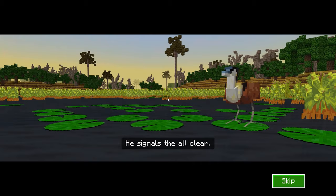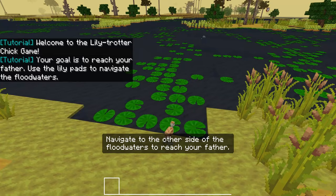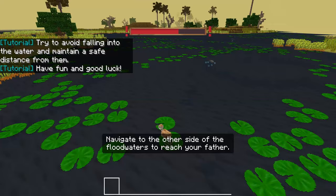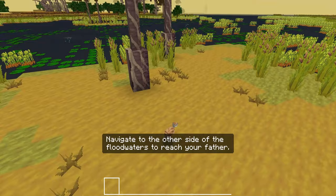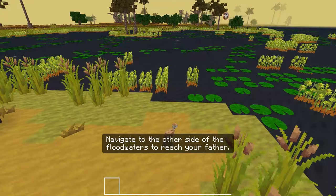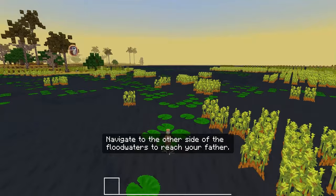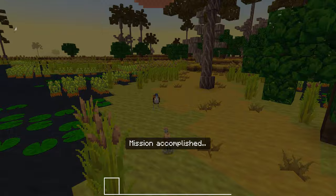He signals the all clear. He's brought his chicks to the verge of independence. Navigate to the side of the floodwater to reach your father. I just got to be a lily trotter. Uh-oh, quick! Watch out for those crocodiles — they're going to come and get me. Let's get on land straight away. We're safe! Getting the hang of this a little bit now though. They don't fly though — that's the thing. They don't fly yet, they're too young. I'm making a lot of noise. We made it, Dad — I'm home! Mission accomplished.